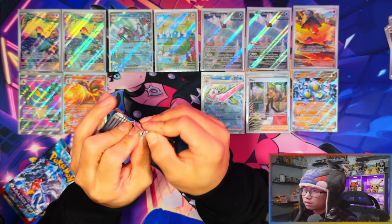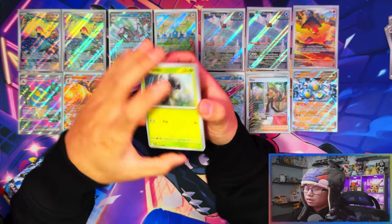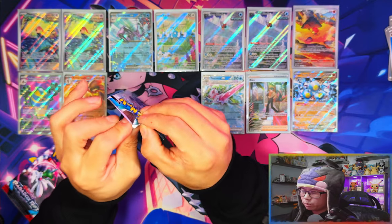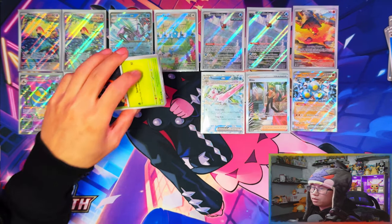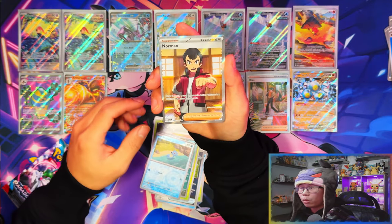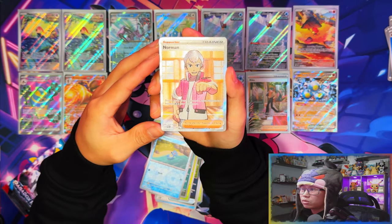Three packs left and four pulls — I'll take those pull rates! The last three packs might not have anything if my batching theory holds. I thought I saw a shine or something in the last pack but it turned out to be nothing. Some commons — Blipbug, Wattrel, Hornetch, Dwebble, Oricorio, Tinkatuff, Steenie, Zweilous — and then Norman full art! So that special illustration rare was a bonus, and then a Norman full art on top of it. Nice!